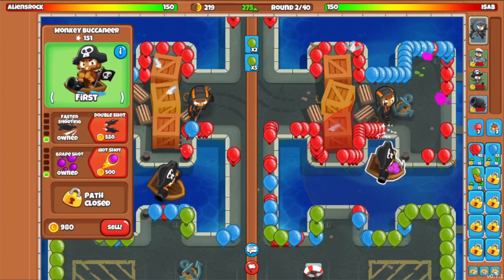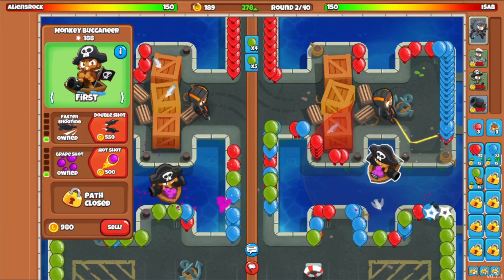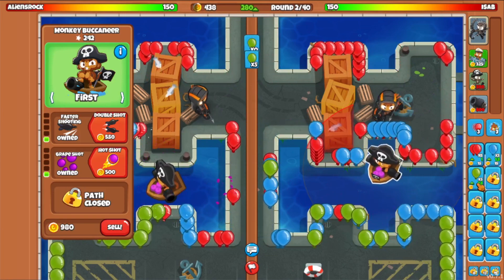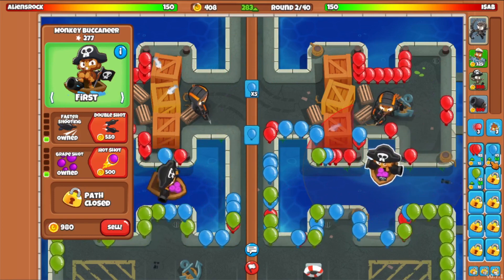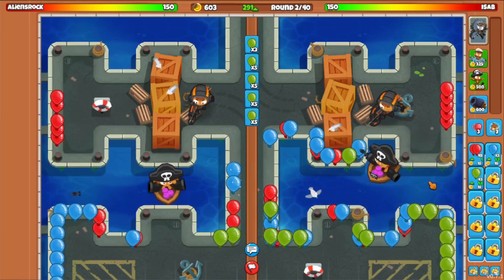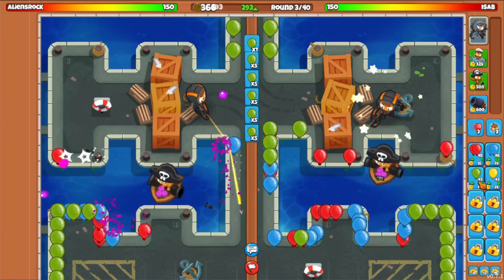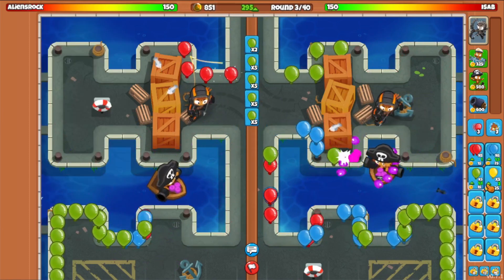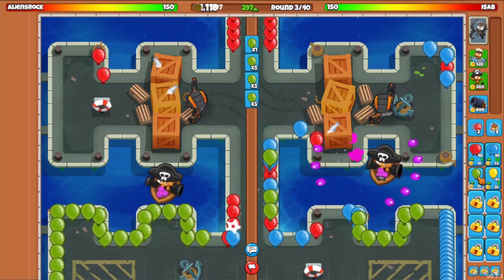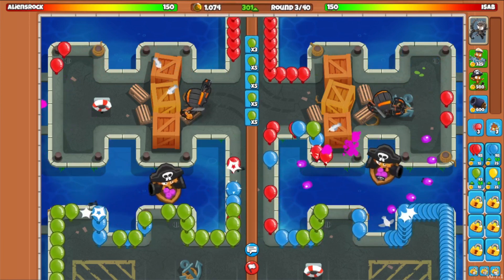I think the top path is good — I know 2-1-0 Buccaneer is awesome. Also, what's more efficient, greens or blues? I think they're about the same, but maybe the blues will send out faster. I really can't spend more on income right now, so I'm just going to keep it as is. No point sending yellows because he's got the Buccaneer. Also, you can't click the opponent's upgrades.